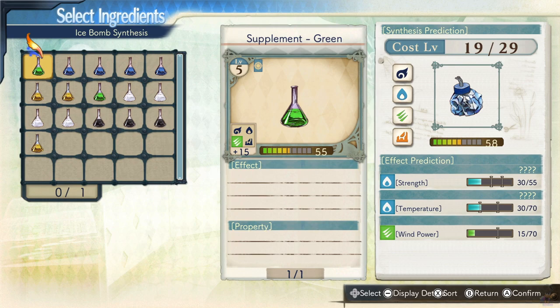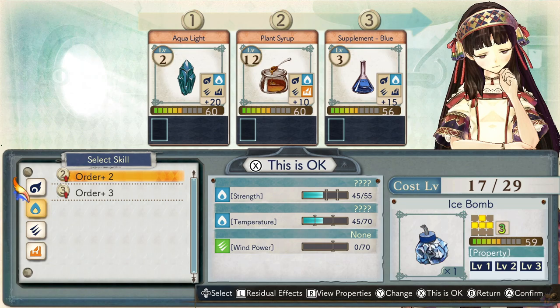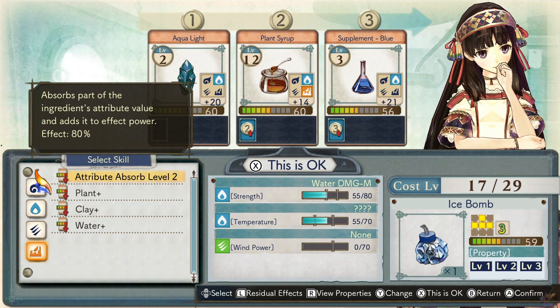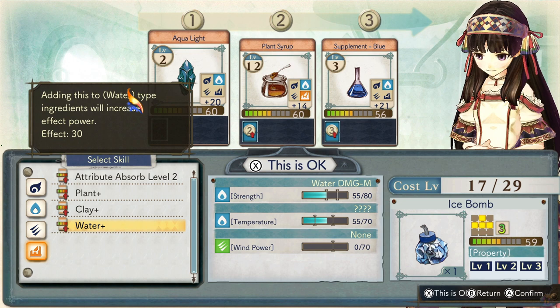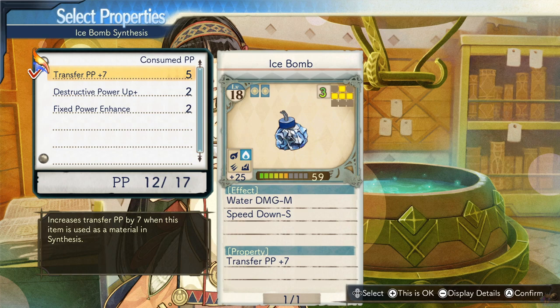What should I synthesize? What materials should I use? Is this okay? Let's begin! Increasing attribute value using a useful skill. I'm getting tired. It's time to finish making this. What properties should I transform? Is this okay? It's done!